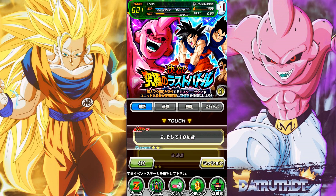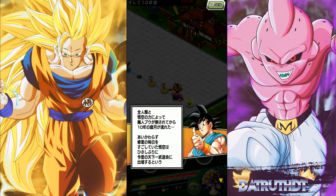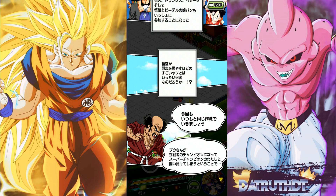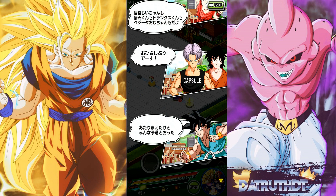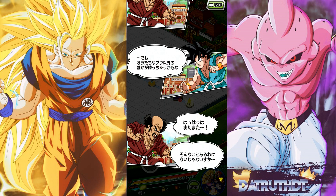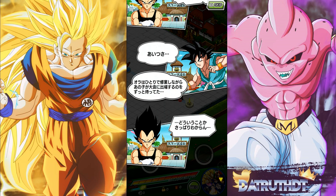We'll get OOB, rainbow him, and come back into the EZA area. I'll do a mix - some LRs for the increased category drop bonus, but also level up units around link level one. There are characters we don't have cards of - end of Boo Saga Goten, Vegeta, and Trunks. This Goku probably is LR worthy, but it would be another LR base form Goku in the Boo Saga.